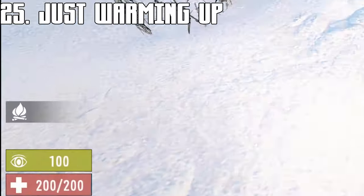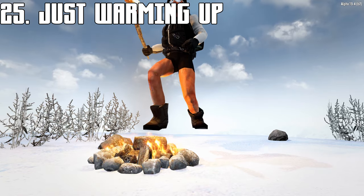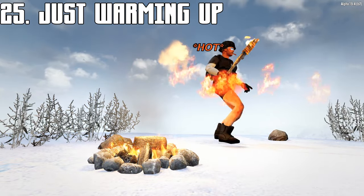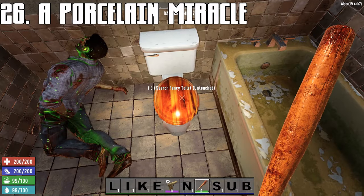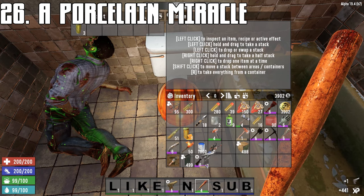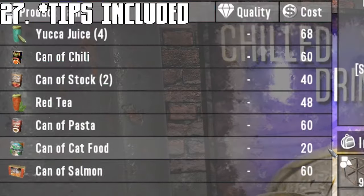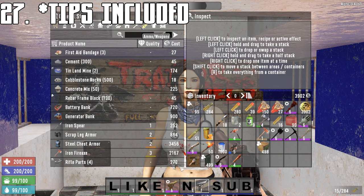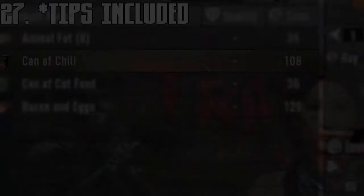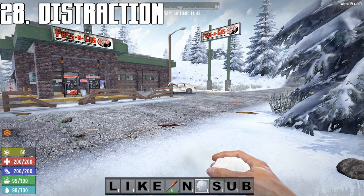Holding a torch will make you warmer, and so will standing next to a burning campfire or forge — don't stand too close though. Toilets have a chance to give you a level 1 pistol, so don't be afraid to get your hands dirty. The food sold in vending machines is much cheaper than food sold from traders. Throwing snowballs and rocks can distract zombies, but not animals.